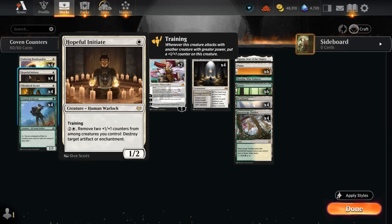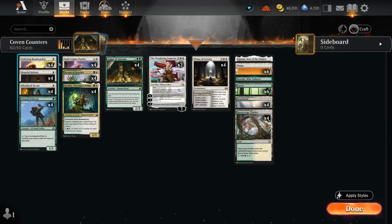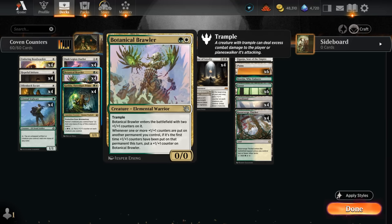Then we've got the Hopeful Initiate — it's a human to tap for mana alongside Katilda, it has training to pick up more counters, and can remove two counters from among any creatures we control to destroy target artifact or enchantment. All of those abilities are quite useful. Initiate is especially synergistic with a turn two Botanical Brawler, as they can sort of grow each other.